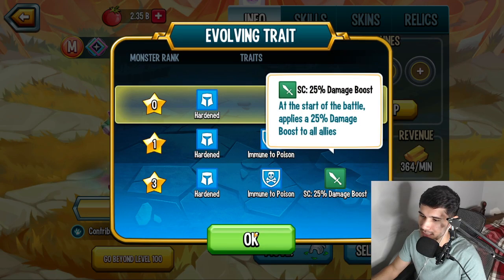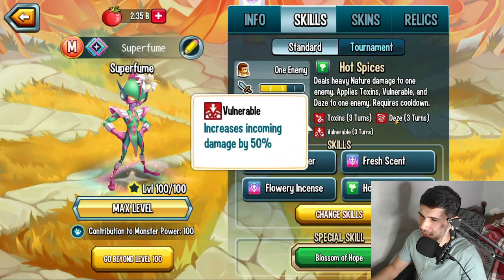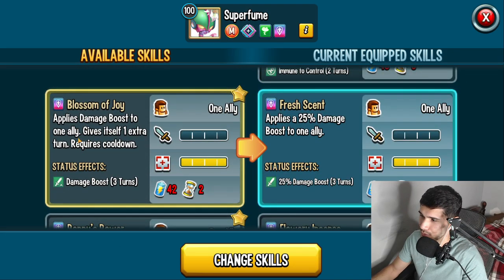Ardent means to poison — 6 kills to 25% damage boost to everybody. So that's pretty good. I'm assuming it's a supporter, but it also has some damaging skills, so it might be an attacker. Maybe a supporter — look at this: double damage and immunity to control to all allies. I'll take it. You also have a damage boost to an ally that gives an extra turn to itself.